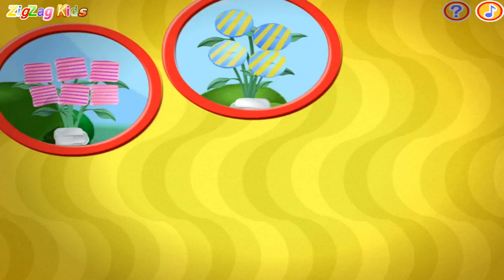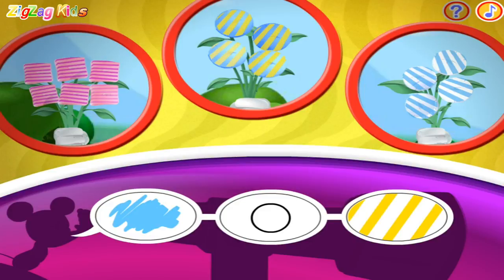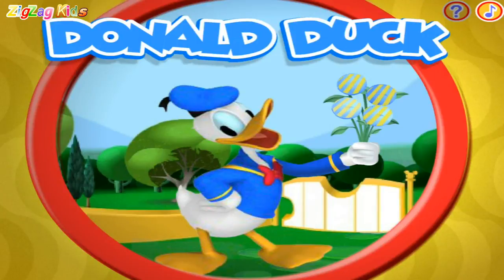Now I spot one, two, three flower bouquets. Can you spot the flowers that match these clues? Blue! And circle! And yellow stripes! Donald has a bouquet of blue circle flowers with yellow stripes.